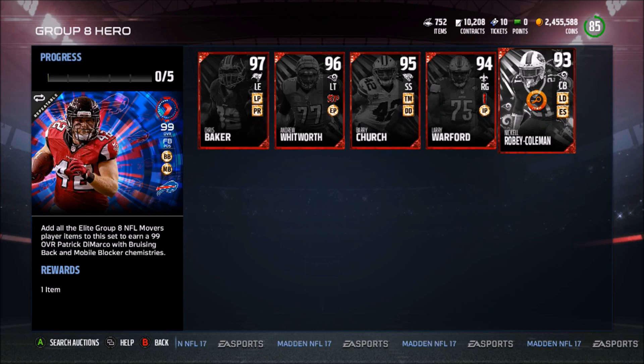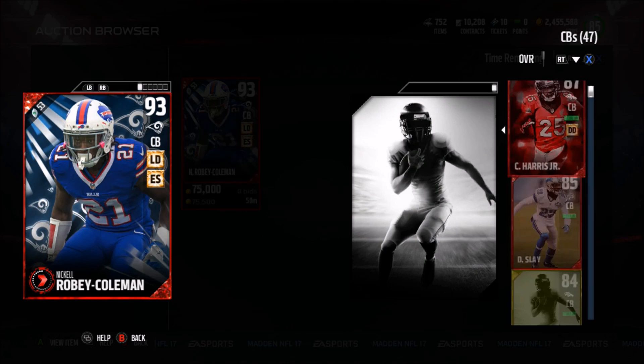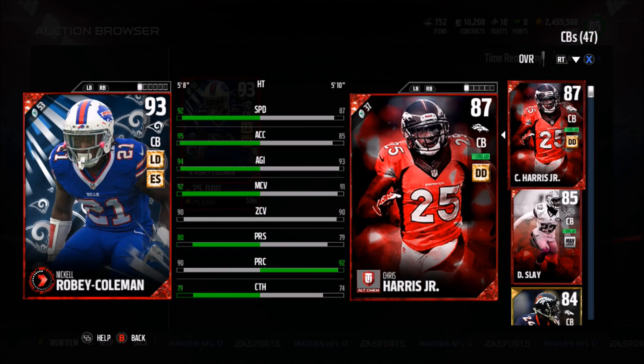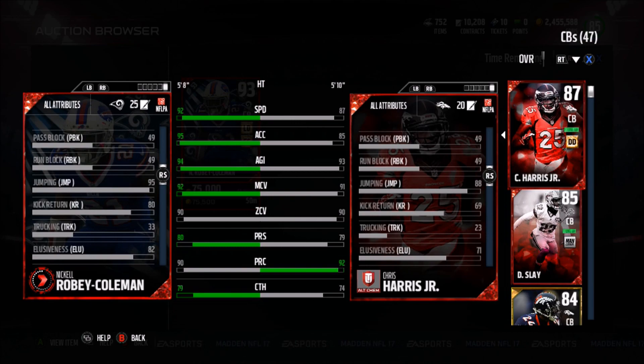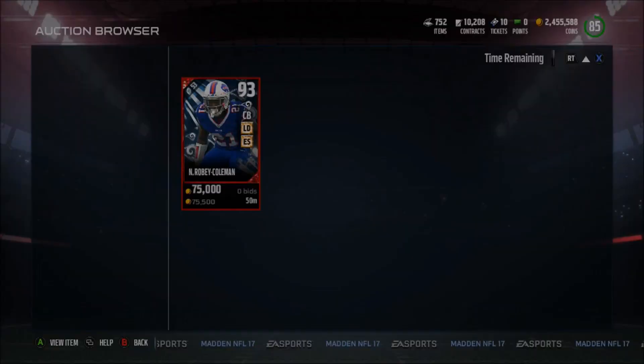So we have Nickel, Roby, Coleman, Lockdown, and Edge Sitter Chemistries. 92 Speed, 95 Excel with 94 Agility. He also has a 92 man, 90 zone, 80 press, 90 play-rick, and a 79 catch. He's only 5'8", so he is extremely small — 95 jumping. He has 57 blocks and a hit power of 59. Being 5'8", that man has to go in the slot, because you can't have him hit on the outside.